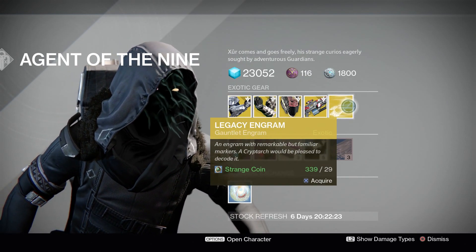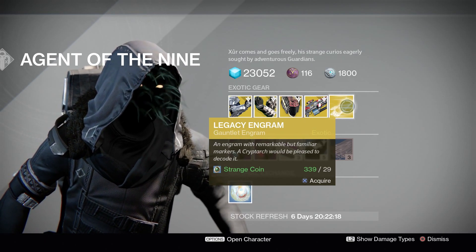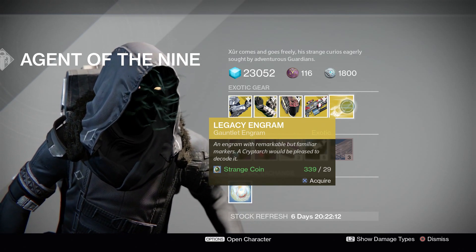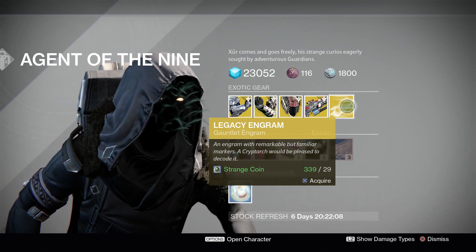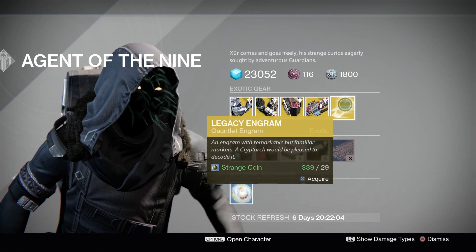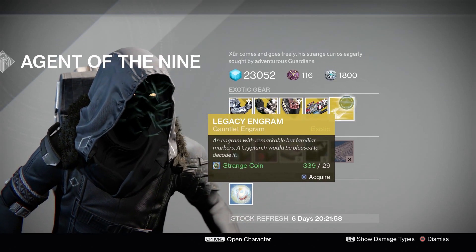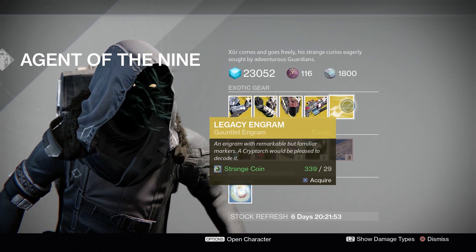Moving on to legacy engrams. We have the gauntlet engrams — this will cost you 29 strange coins, so very, very expensive. And this is for year one stuff only. Do not purchase this if you're looking for year two stuff. I repeat: do not purchase if you're looking for year two stuff — you will regret it and learn it the hard way, like I did when these first came out. I bought like three of these and totally regretted it. This is for people that are late to the game and simply want to collect year one stuff.